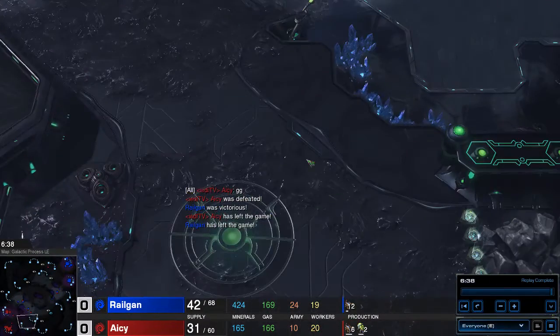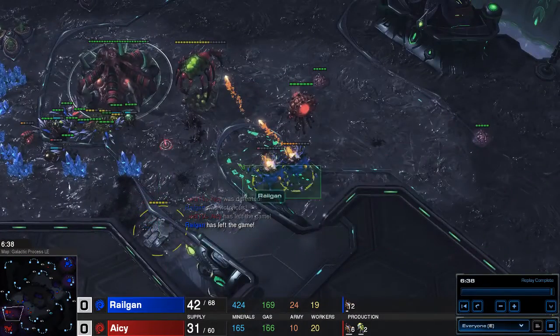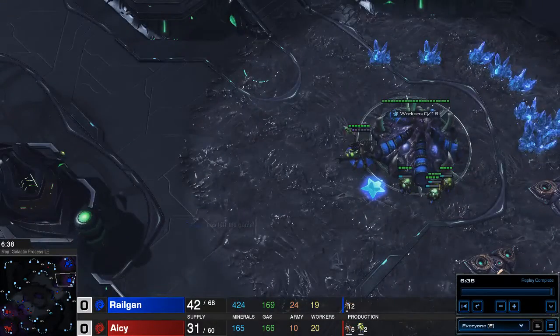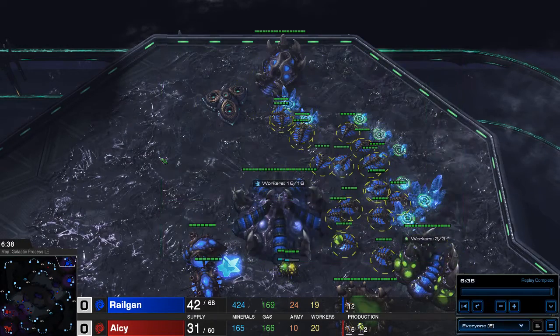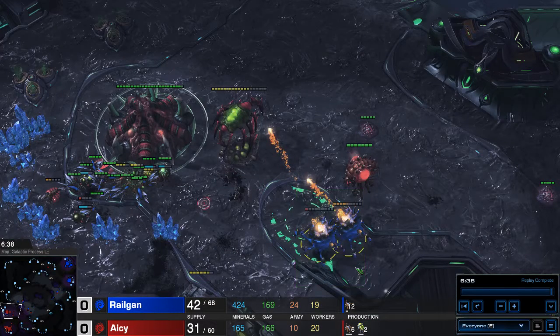And now we've destroyed the Zerg. He built a wall of three spine crawlers, was on three bases against our two, and was spamming banelings against this. He did the correct response — we just out-microed him and got a bit lucky. But that's mostly it. That was the trifecta. We looked at each matchup, how this build can play out, how it should play out. I hope it helped you guys, and you will kill a lot of people on the ladder with this build. See you in GM. Bye.